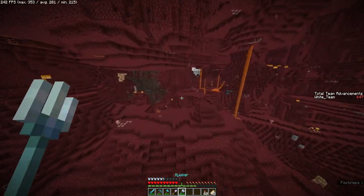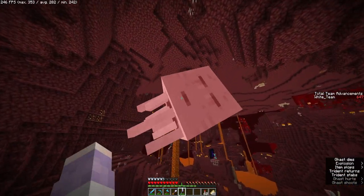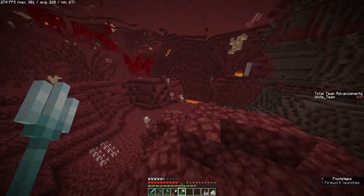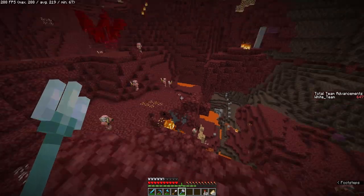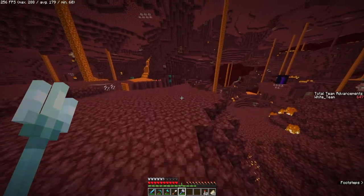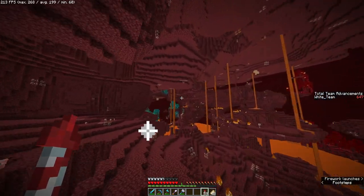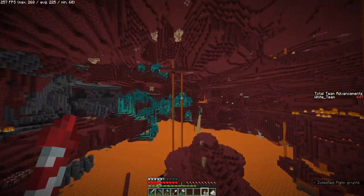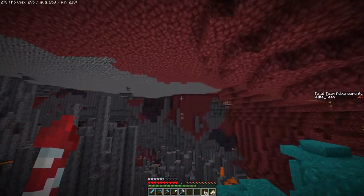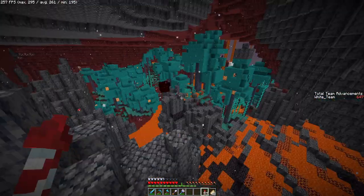Jungle nitwit — then trap it in a boat! I have one — what do I do with it? Trap it in a boat, keep it safe. Actually, I don't know if it is a jungle thing. They don't have different outfits, so I don't think it is, right? Oh — it's like a plains village in the jungle. On the side of the jungle but they're in plains outfits. You're baited.